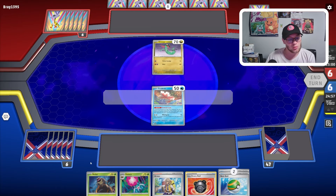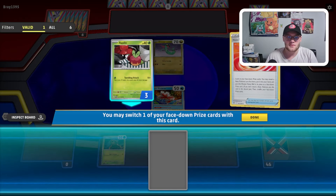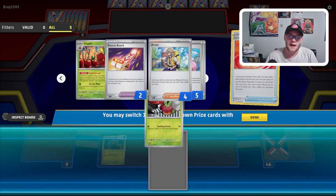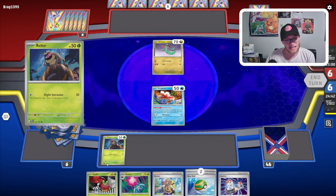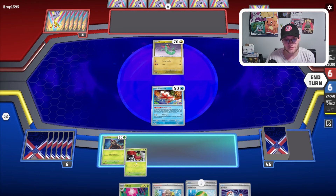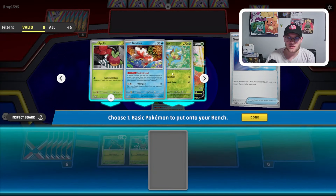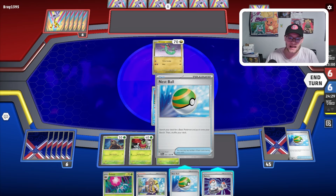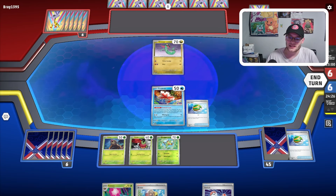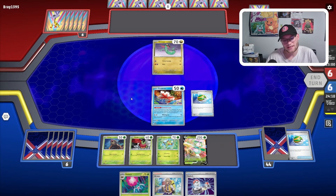We are playing against Dragapult. We do have that Rabska in our hand, that's really really strong here. Let's go with Hisuian Heavy Ball — there is one Applin. We did prize Rescue Board and Festival Grounds, and Diplin — not great. The Rescue Board being prized is actually quite bad for us, just because it does mean it's a struggle to get out of Goldeen. We do have that Switch in our hand though. We'll grab Grookey, and then I'm thinking we might actually just grab that Hisuian Lilligant.